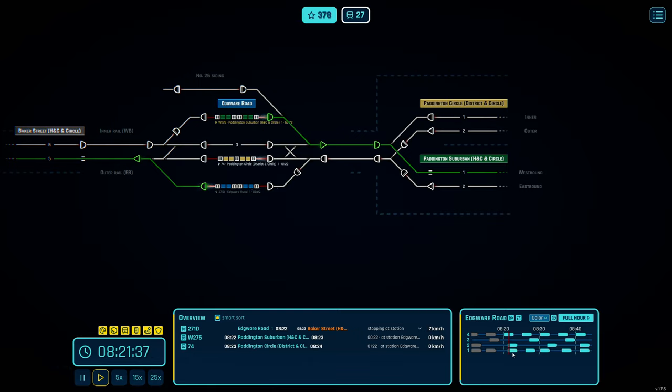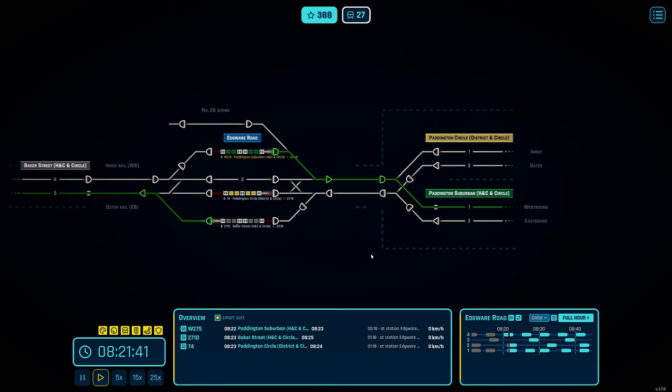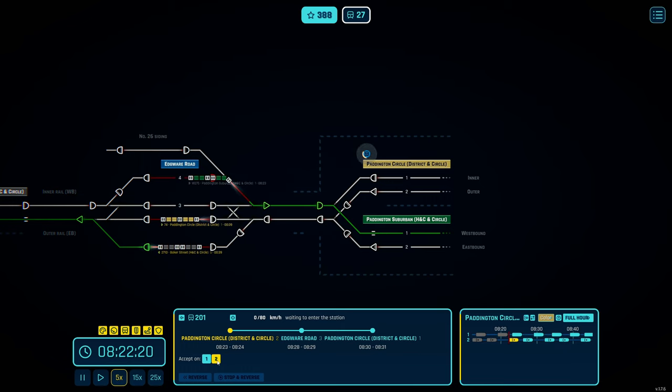That connects up there. This one has a 35-second dwell time, this one has 1 minute 33 — those are the three trains I'm handling right now on my incoming flow chart, and everything seems to be good and on time. I can maybe speed up time a little — if everything's working, it works.